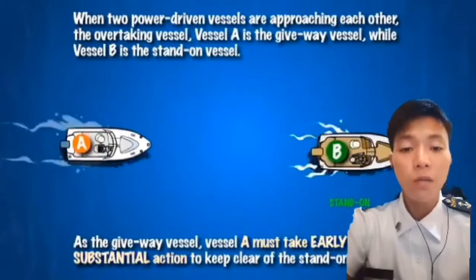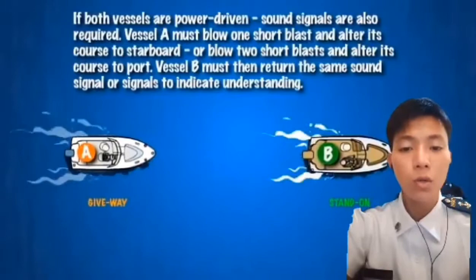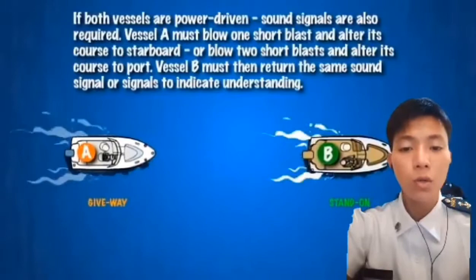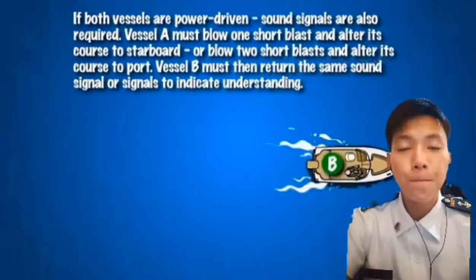Vessel B is the stand-on vessel. As the give-way vessel, vessel A must take early and substantial action to keep clear of the stand-on vessel B. If both vessels are power driven, sound signals are also required. Vessel A must blow one short blast and alter its course to starboard, or blow two short blasts and alter its course to port. Vessel B must then return the same sound signal to indicate understanding.